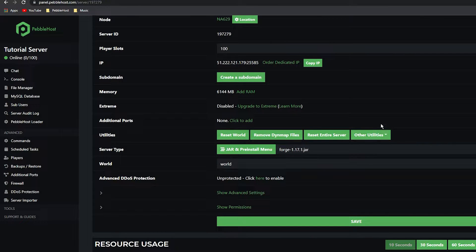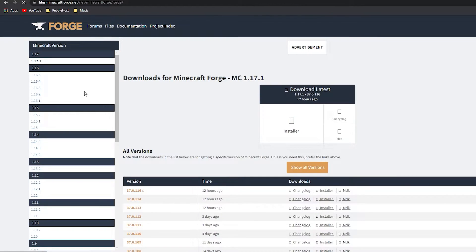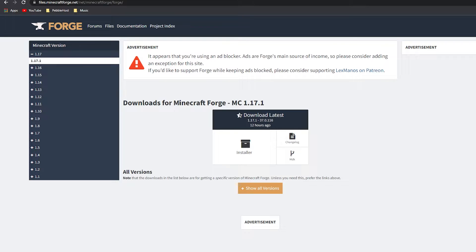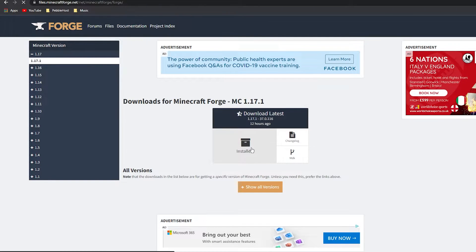It is not as simple as that — we now need to install Forge for our own client. You can go ahead and search 'Forge' on Google; it will most likely be the first result. Go ahead and click on that and it should take you to a page that looks like this. You then want to click on 'Installer'.